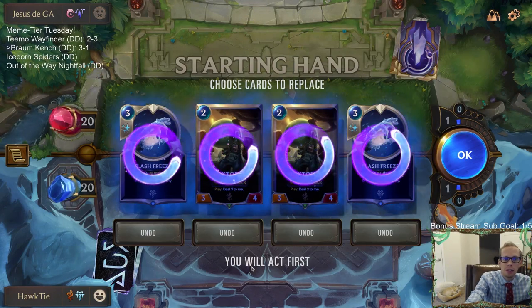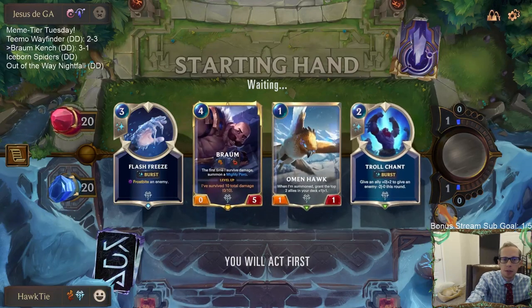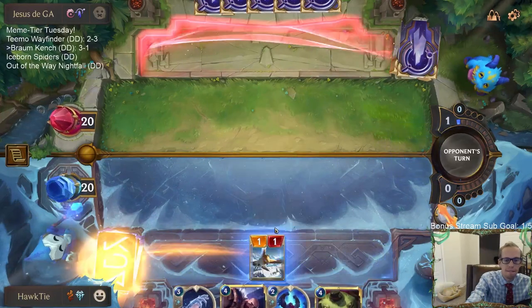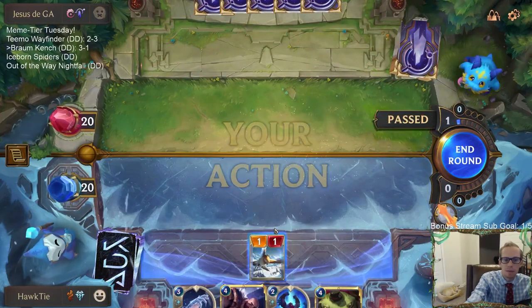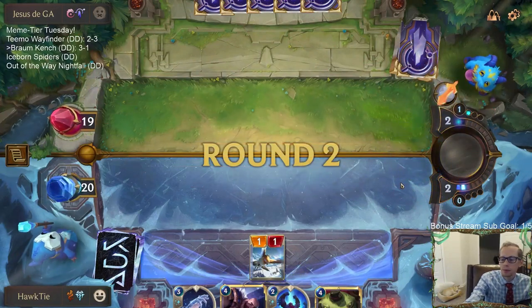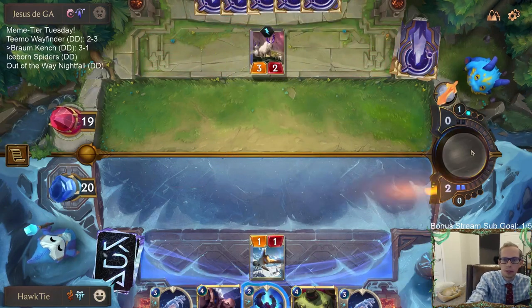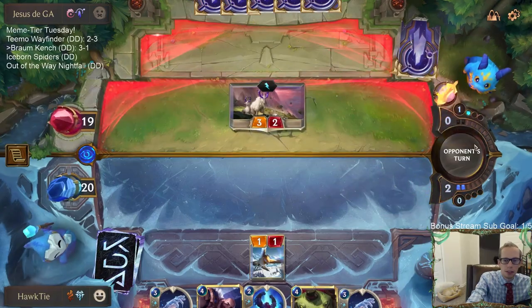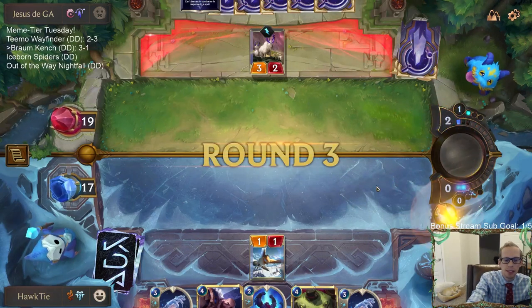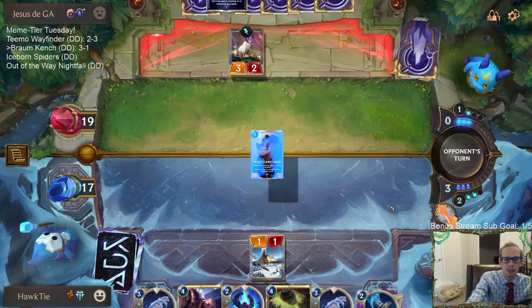Not bad cards, but I kind of want to look for Tom Kench and everything like that. Let's keep a Flash Freeze - I really like the burst speed goodness of Flash Freeze. Tom Kench! Playing out Fuzzy Caretaker, make a 6/2 Mountain Goat.